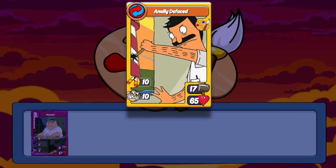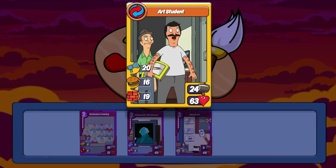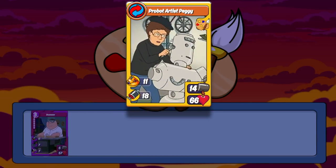Bob also has a combo with Buzzsaw — Anally Defaced. This is a great combo: with 10 cripple all and crazed, it can get out of hand so fast. I absolutely love it. Bob also combos with a few of the other cards to give you Art Student. You can make another Buzzsaw exclusive combo — Probot Artist Peggy. This combo isn't as OP as the others but can still be a force to be reckoned with. Her jab is beastly and will eat through plenty of cards, shields, and walls. Keep in mind though, her amazing motivate skill only applies to art cards, so it won't be doing you any good outside of an art deck.